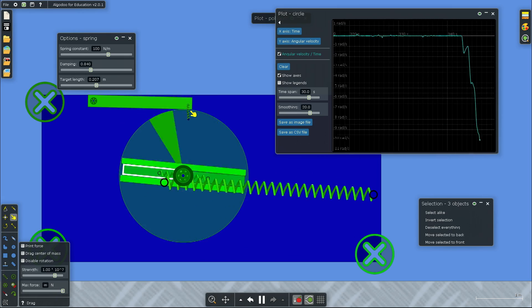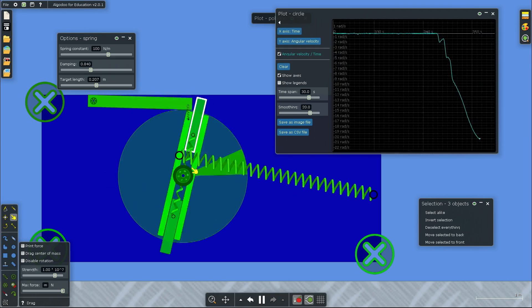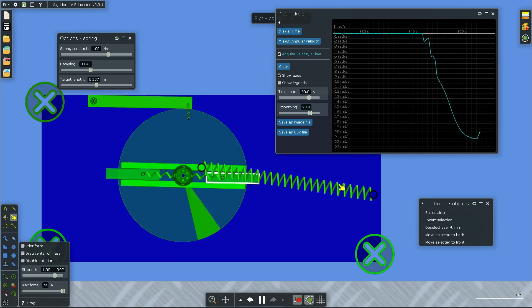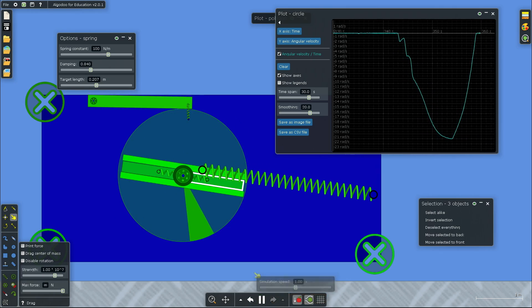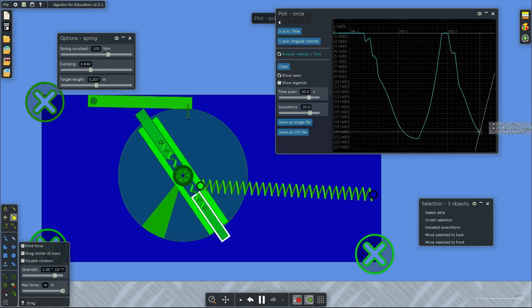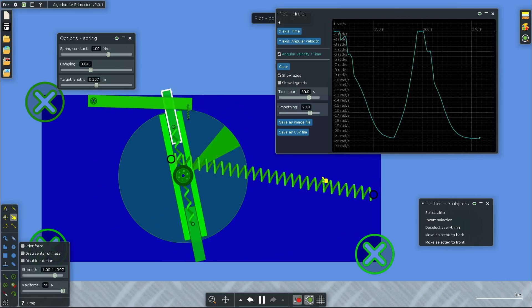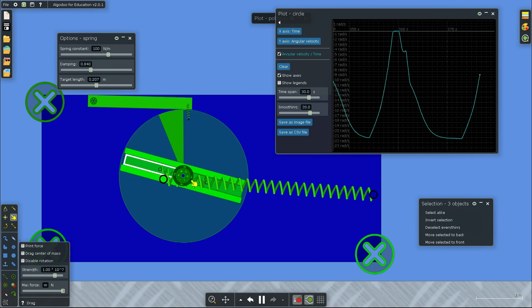You can see it going quicker and quicker, and now you can actually see the squares go out a little bit. As soon as they go out, the curve on the graph slows down. I can show this again — stopping it, it's pretty constant, now it raises, and you can see it slowing down. Pretty cool.